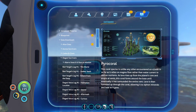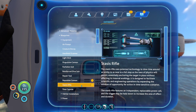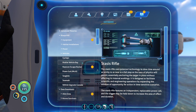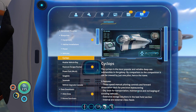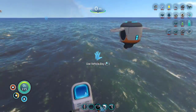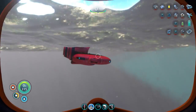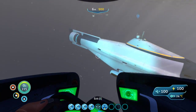Let's read about it real quick. Vehicles — Cyclops. Dry dock for transportation, maintenance, and recharging of scouting vehicles. Okay, that would be the part I mentioned. Grab that. Welcome aboard, Captain.